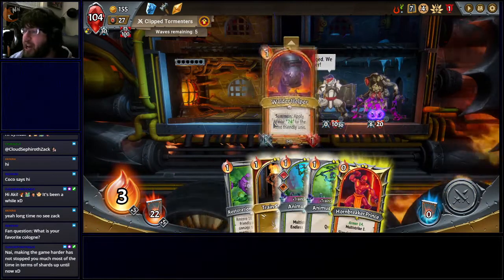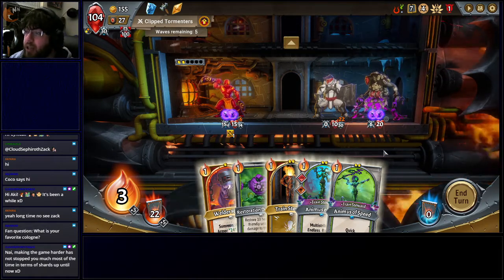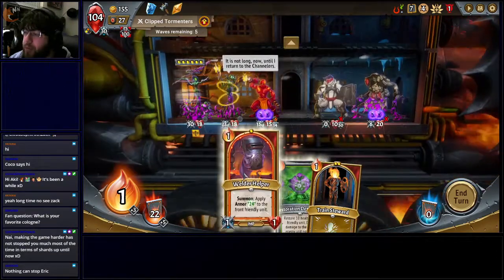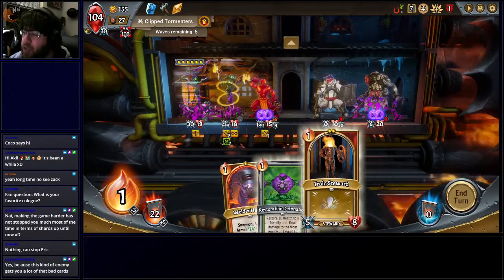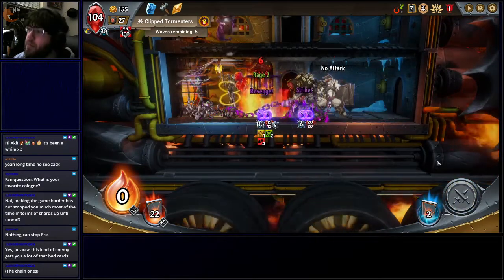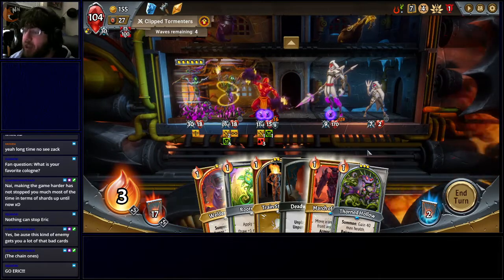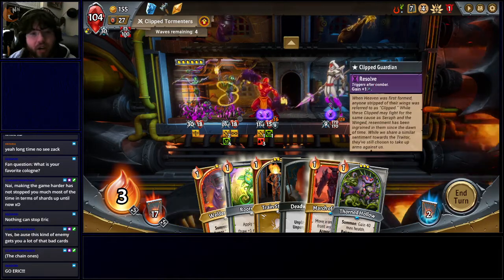Let's drop the Hornbreaker Prince. I'm only doing 22 out of this guy's 60 health, so I'm not really doing a lot of damage to him. We're going to drop the Quick unit and the Multi-Strike guy on here, so now they're both going to die. I'm going to drop the Welder Helper right now. I'm not going to fill slots with Train Stewards. There's this jerk with 170 health — that is an awful lot of health, and right now I don't have any way to take him down. Chances are very solid he's just going to get all the way to the top, which is kind of a problem.